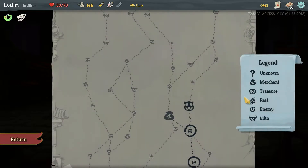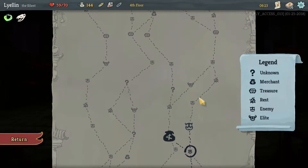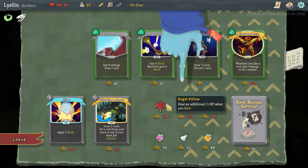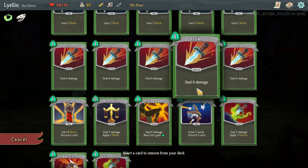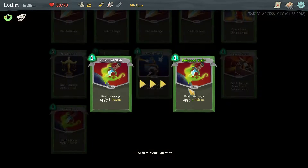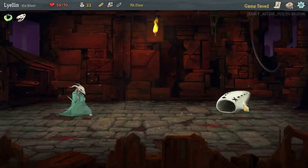Dagger throw seems fun. Now let's see here - shop, rest, elite. Let's shop, see what we get. One other poison stab. Want a quick slash? Or dodge and roll. Thousand Cuts is nice but doesn't feel right here. Let's get rid of a strike and we'll proceed. Here we're just gonna upgrade. I'm playing risky but I want to force the poison, and I'm gonna get the metallicized dude.